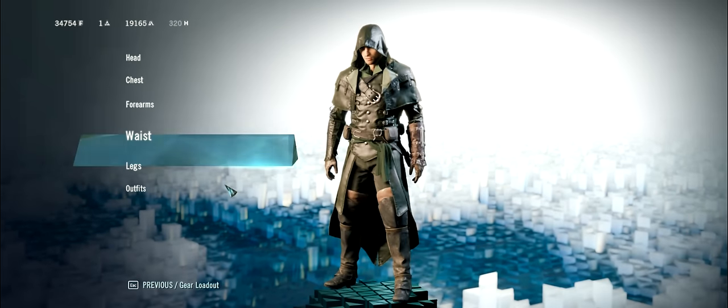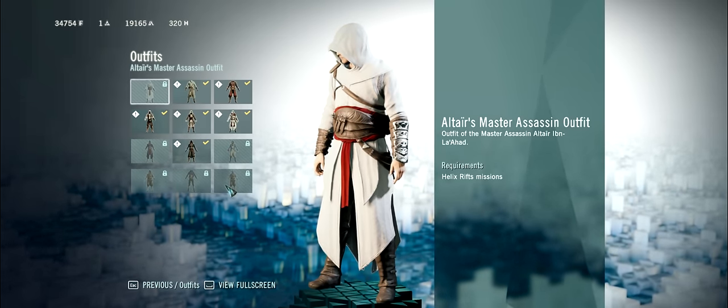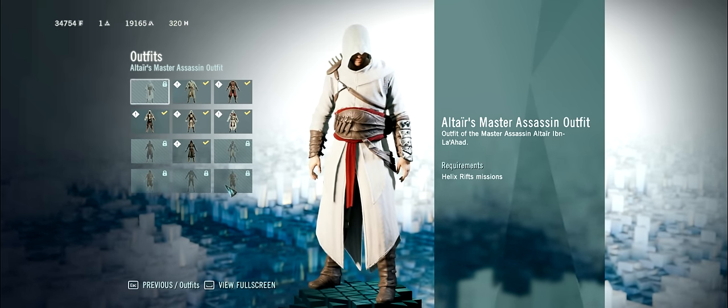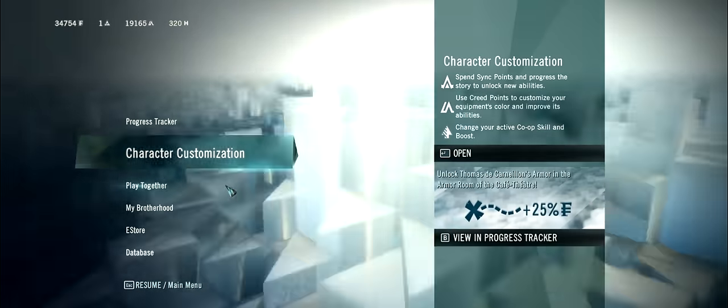Hey guys, so this video is gonna be showing you how to get Altair's Master Assassin outfit in Assassin's Creed Unity. For this outfit, you basically need to get three artifacts from Helix Rift missions in the game. So with that said, let's jump right in.